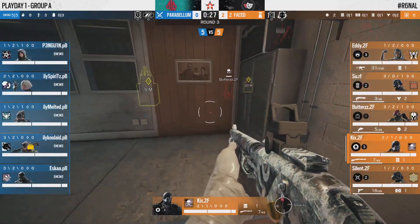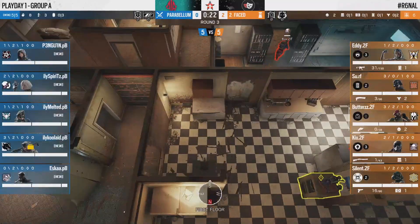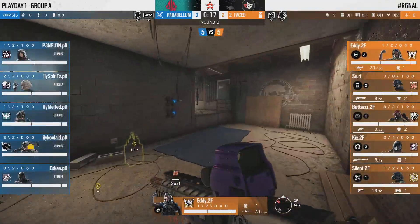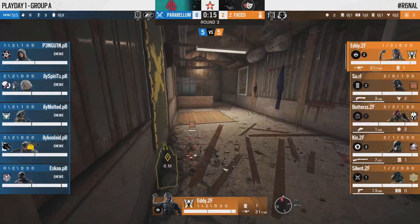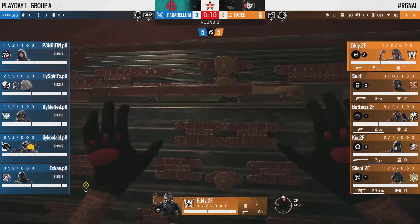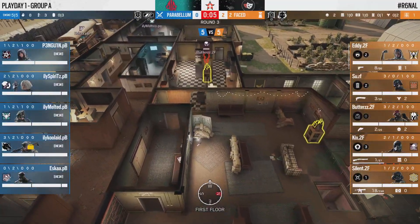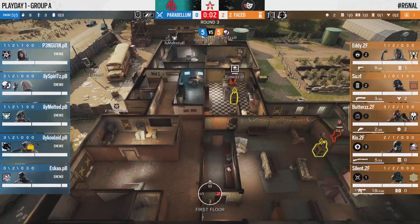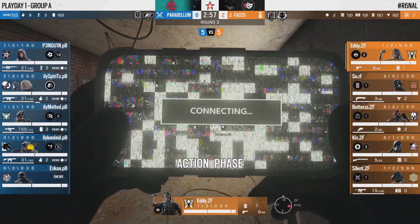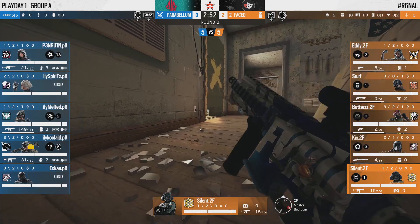I want to go back to the role changes Parabellum have made. Penguin, generally on that second-entry flex role, has now been relegated to hard support — we can see him playing Hibana three rounds in a row. And Melted, someone more comfortable in fragging roles, is now on what we could see as that first/second entry position. It'll be interesting to see how this dynamic changes for Parabellum not only in this map but throughout the stage.